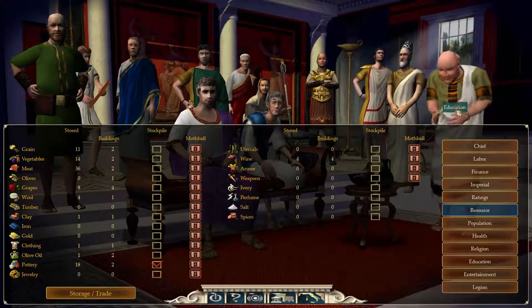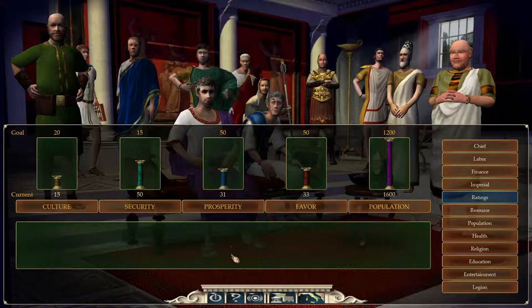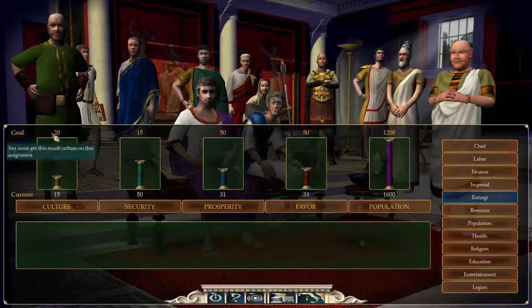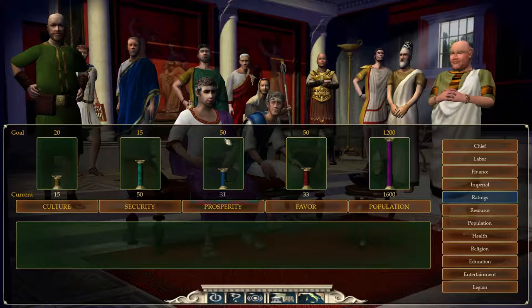Let's jump to the ratings. Culture needs work — it's higher by five than what we're used to, so we're going to have to put an additional cultural building in place. Security is fine — it's a peaceful campaign, so that takes care of itself. Prosperity is 50, and what prosperity is tied to is how much money you can make and your patricians. Favor is quite high at 50 as well, and Caesar is starting to be much more demanding — he's currently demanding three different things from me.